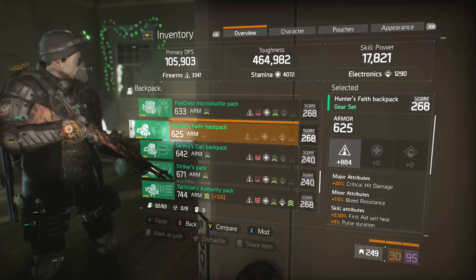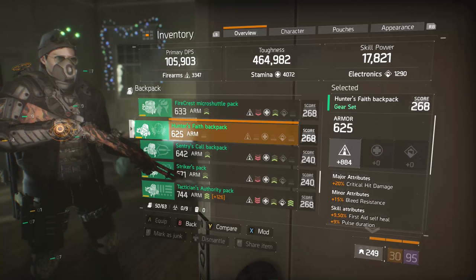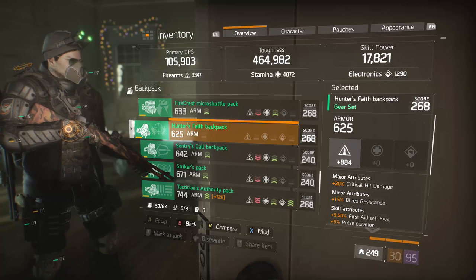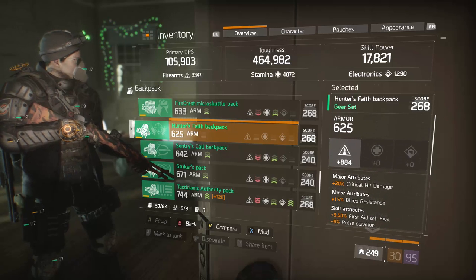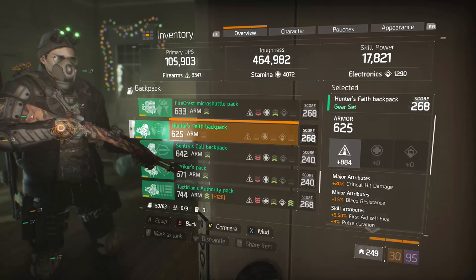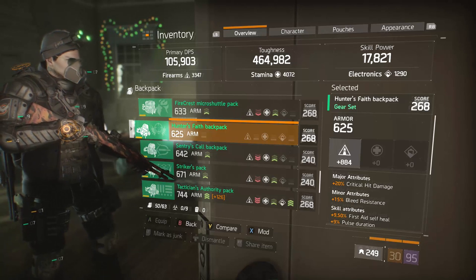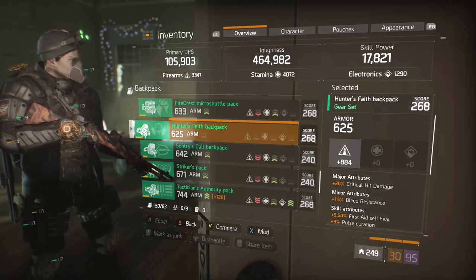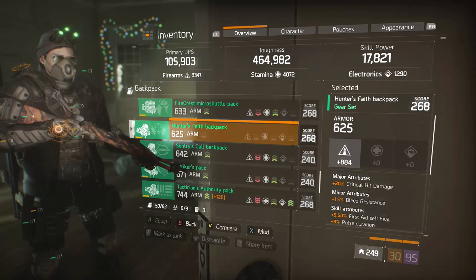The Hunter's Faith backpack has a great firearms roll, and with the firearms mod and critical hit chance, it comes to just a really spectacular number. It has 20% critical hit damage to add to that bursty chunking build — that's the reason I'm using it. I'm not using it for any two-piece gear set bonuses. You could use two-piece Sentry's Call for some more headshot damage, two-piece Final Measure for extra protection from exotic damage like sticky bombs and grenades, or two-piece Blind to make your pulse even better — those are options when pairing with four-piece Alpha Bridge in a double shotgun build.